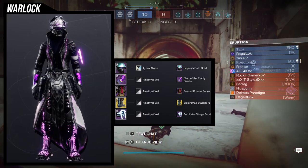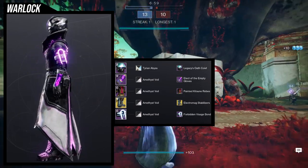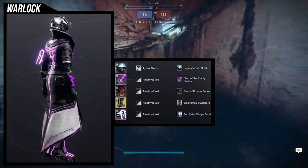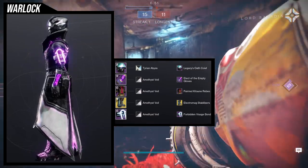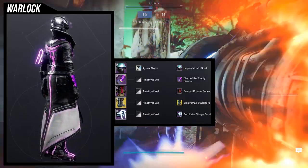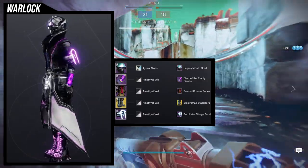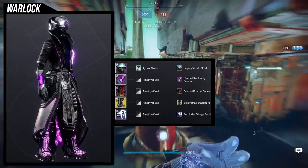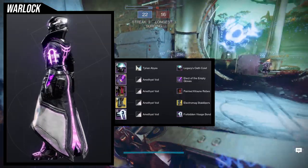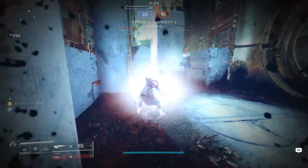For the boots, the Geomag Stabilizers with the Electromag Stabilizers ornament — probably my favorite ornament for them because it fits really well and looks great with other glowy bits. The bond is the Forbidden Visage Bond with Amethyst Veil. I know some people are tired of Amethyst Veil, but here I'm using it to really show off the purple rather than just the blackness. People are probably going to be confused whether I'm running Void or Arc — and obviously I'll be running Arc.